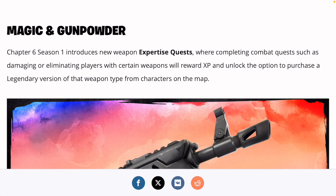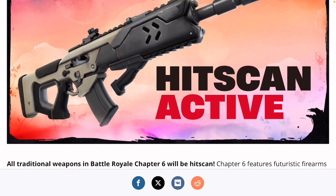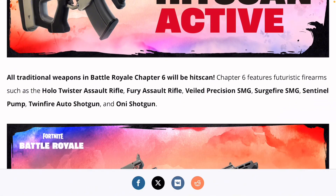Magic and gun power. Chapter 6 Season 1 introduced a new weapon experience quest where completing combat quests, such as damaging or eliminating players from certain weapons, earns XP and unlocks the option to purchase a legendary version of that weapon type from characters on the map. And yes, hit scans are finally here.